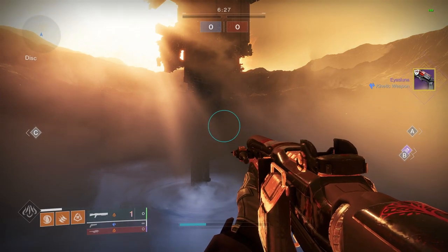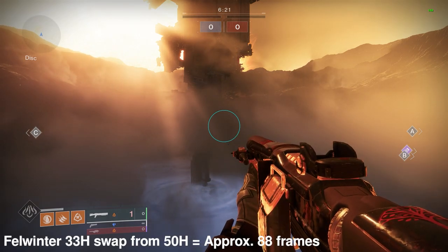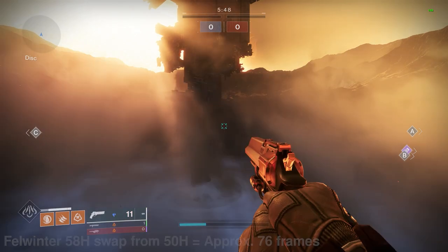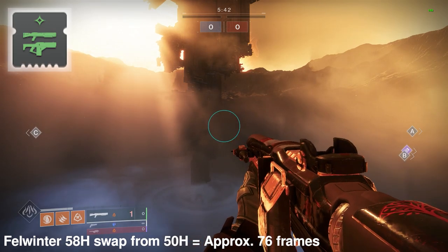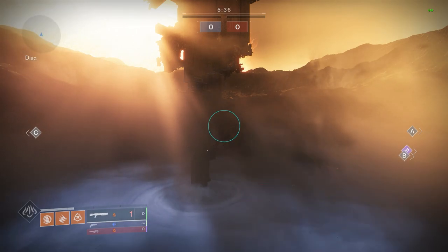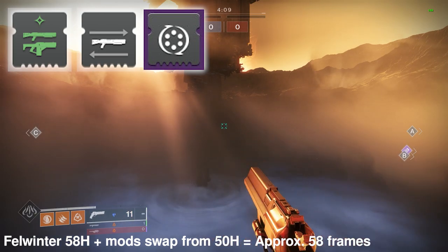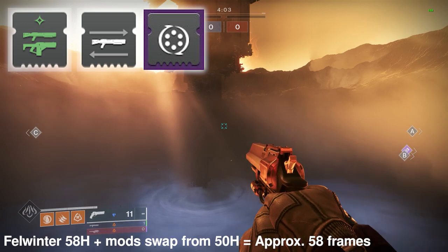Now that we have a reference point for quick draw, let's take a look at Fel Winters — a shotgun I think most people should have. At base 33 handling, not counting any surplus stacks, it has a swap speed of 88 frames from AS Luna. Adding quick charge to Fel Winters brings it to around 58 handling, giving us a swap speed of 76 frames. We can take it further by adding two shotgun dexterity mods and quick access sling on top. Both are animation speed modifiers — quick access sling gives 10% faster swap speed, and dexterity also boosts animation speed.